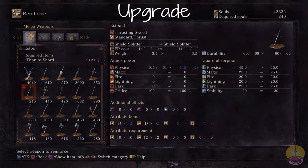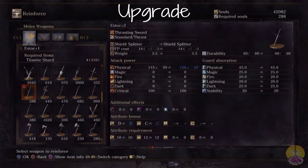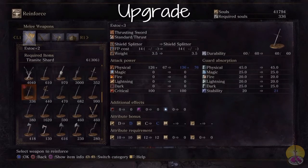Going on to the upgrade path, the Estoc takes a plain old Titanite Knight's Shard — nothing special. But on the very first upgrade, the dexterity bonus goes from a D to a C right away, which is nice. Going forward, it's a pretty average upgrade progression overall.